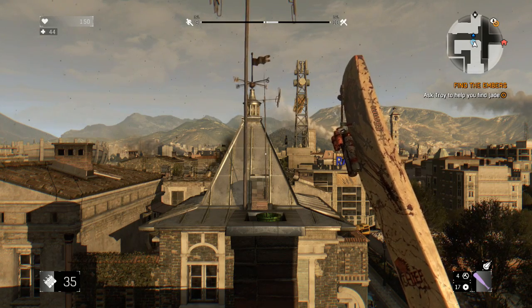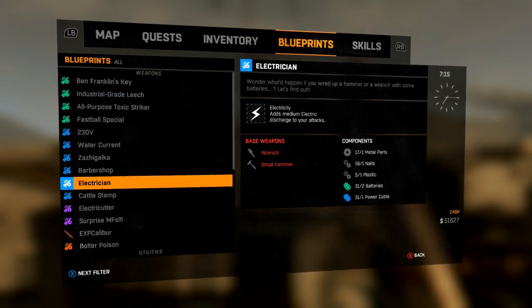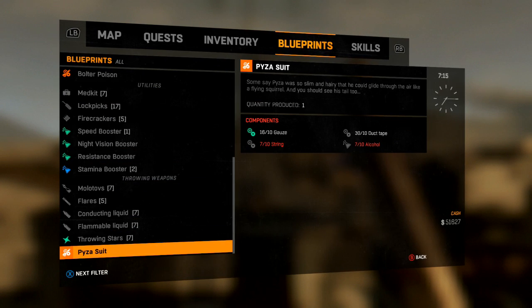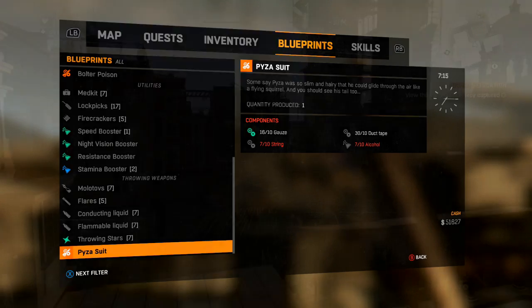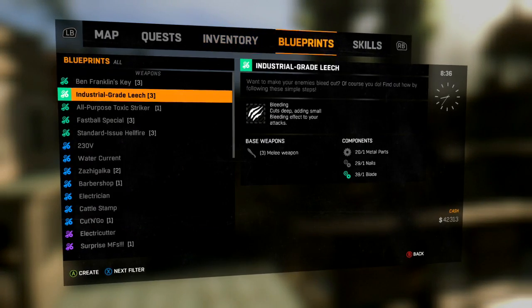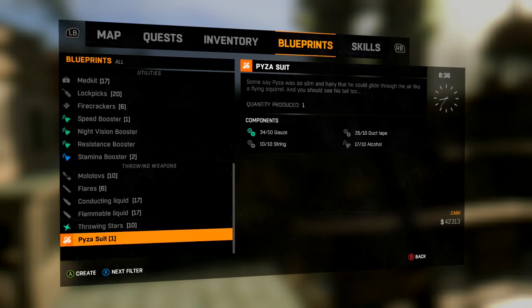Along with a little bit of extra agility and hopefully the blueprint. The blueprint is for basically a flying or gliding suit — it is pretty awesome and one of the cooler blueprints in the game. It's very unique and it takes a decent amount of crafting tools to put together. The most rare of the four items on the list is probably going to be string, so you'll need to farm a lot of it.